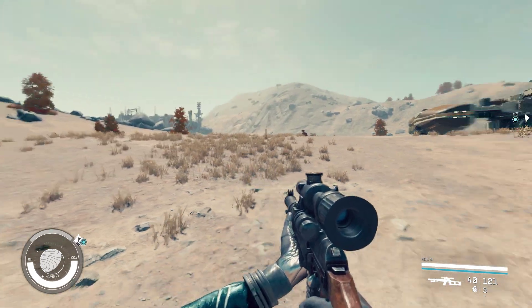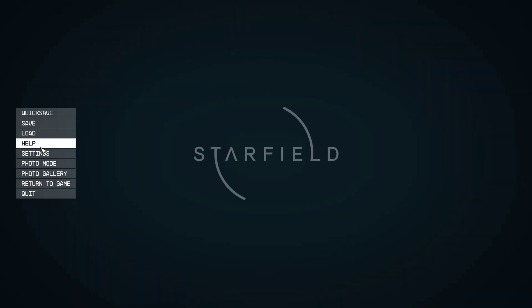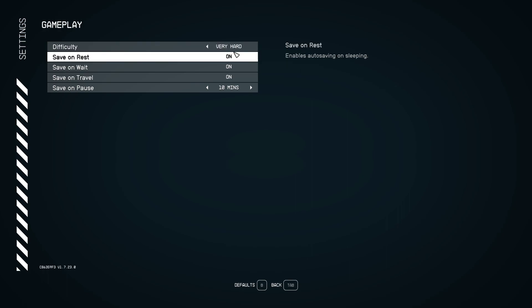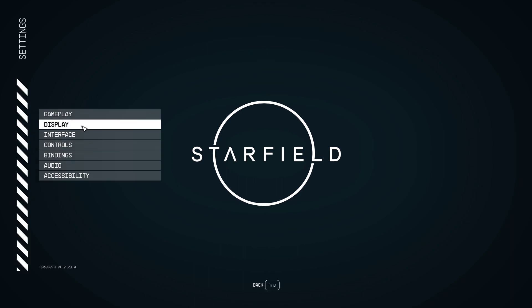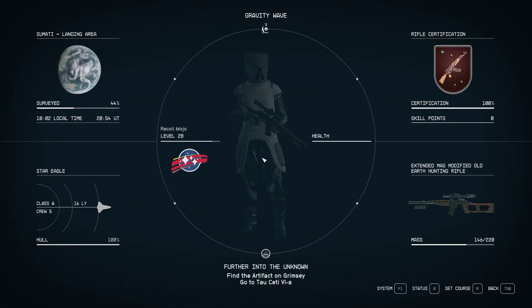First, I need to explain the gameplay difficulty system. The more you change this, the more loot you get and the harder it is. So if you want a lot of loot and credits, change it to Very Hard when you load into an instance. But since we want to farm XP, set it to Very Easy so stuff dies in one shot essentially.